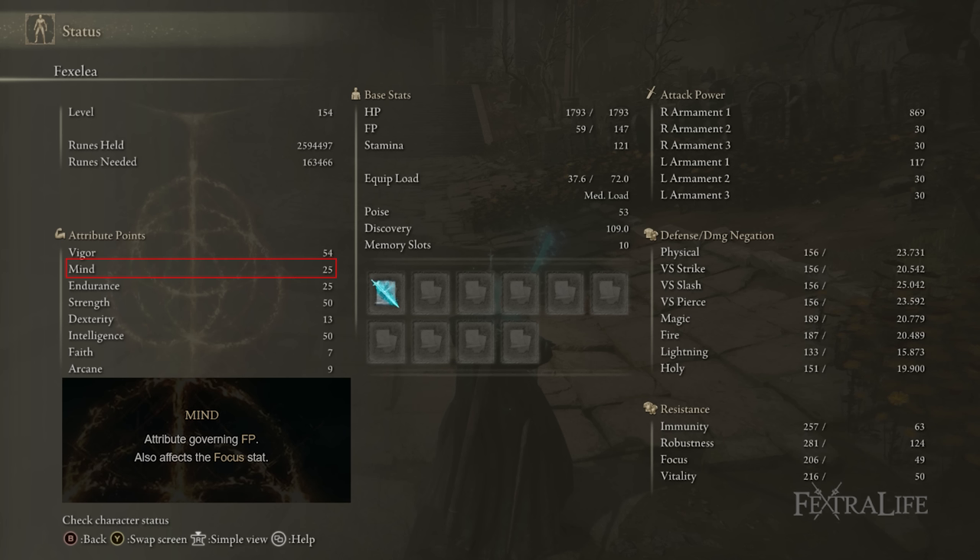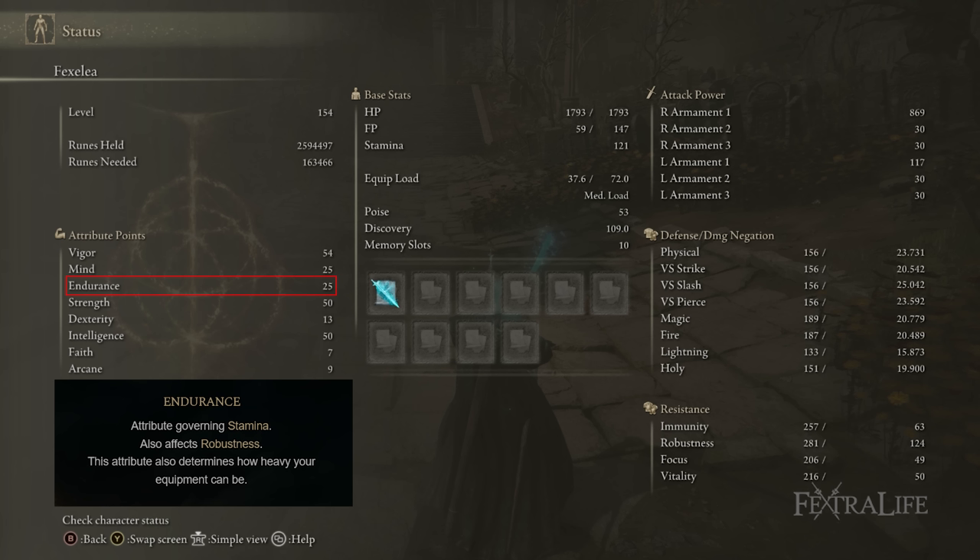If you're really thrifty with the way you play, you could probably drop Mind down by about five points. 25 Endurance allows you to use all the equipment shown and still medium roll. You can take endurance higher if you want, use a heavier armor set, and drop the Bull-Goat's Talisman for more protection. More endurance won't hurt this build since you use a lot of stamina with it as well.